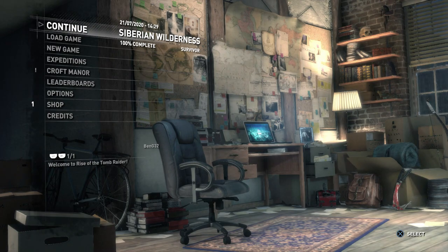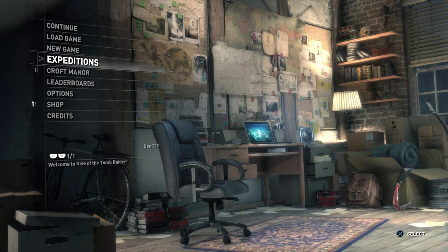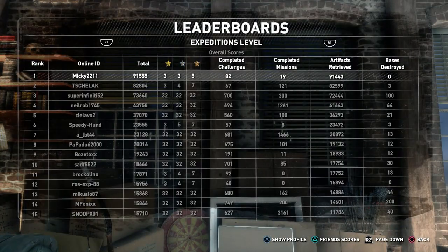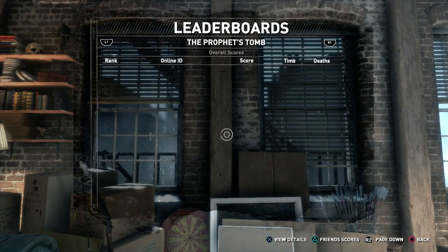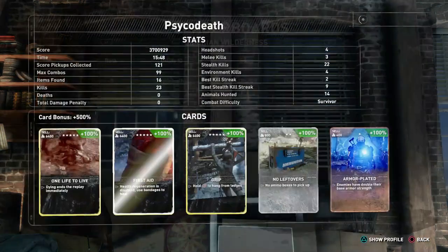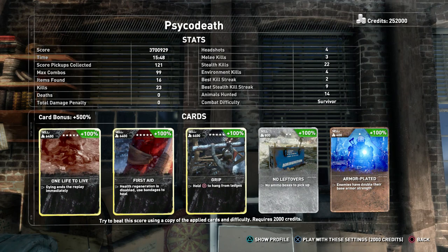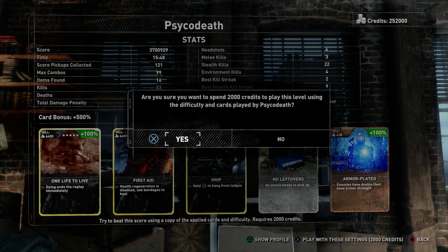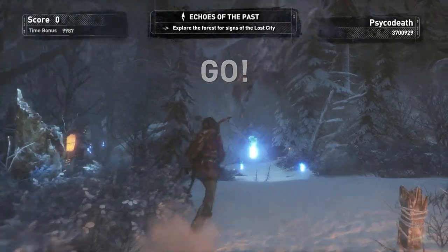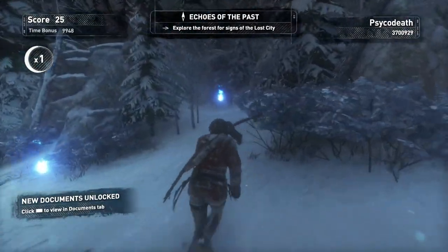Siberian Wilderness is what we're doing this time. Same as last time, we're just going to go down to leaderboards and pick the second one — the top one is quite obviously hacked or fake or something, I don't know what's going on there. But we're just going to copy this guy's cards again. Who is this? Psycho Death. We're just going to press X, play, and pay the 2,000 to play with his setup. And that's all we're going to do.